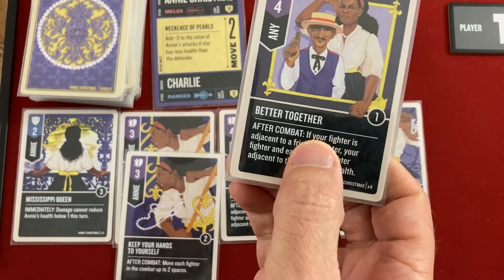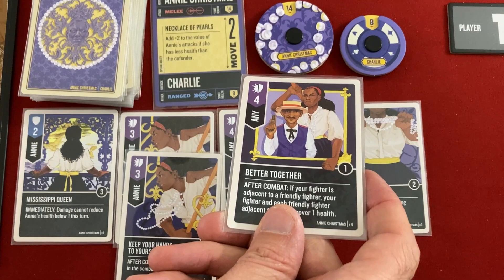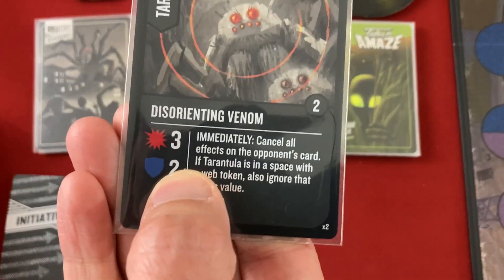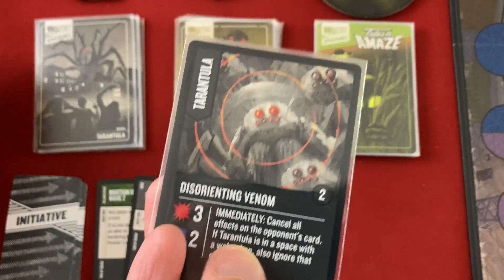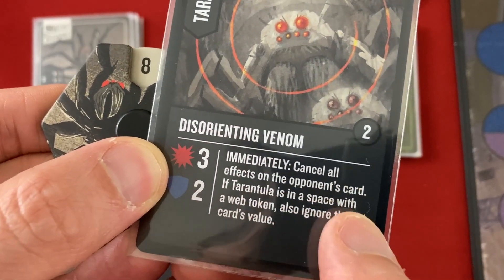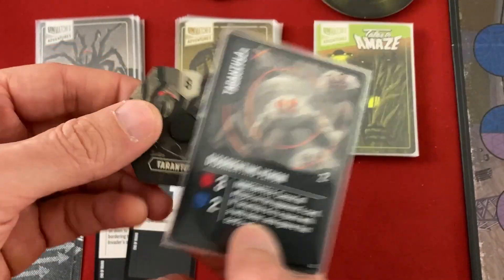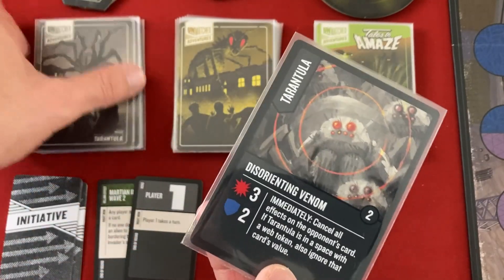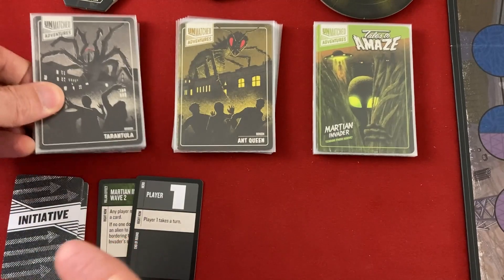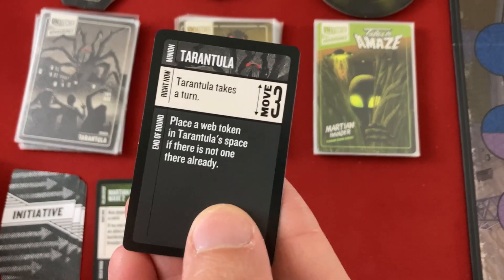Even though it's a bit of a waste, Better Together gives a four attack — the ability won't matter. I'm not benefiting from Necklace of Pearls since Annie has 14 life and the Tarantula only has 10. You flip the enemy card to see the defense value — two — so we're getting two damage through, knocking him down to eight. There's also a 0-0 card in each enemy deck that you want to draw, though it triggers a reshuffle of their cards.